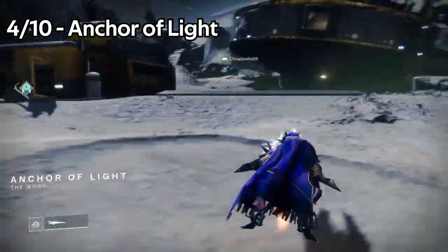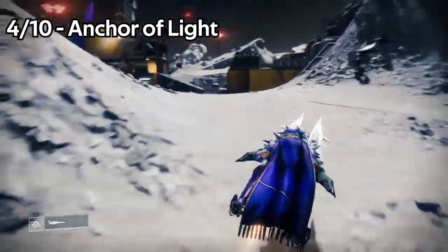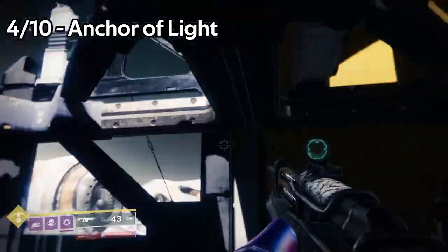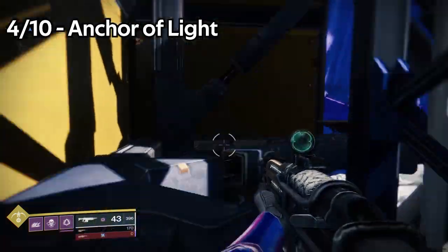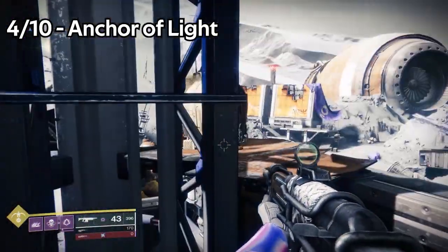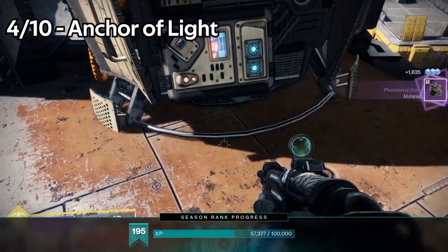The fourth Jade Rabbit is located within the Anchor of Light. In this case, there's a large building with an antenna on it. There are a couple different ways that you could get to this, but just jump up there. You'll see it near the top next to a computer terminal. You'll notice a trend of computer terminals and chairs that these things are placed near.